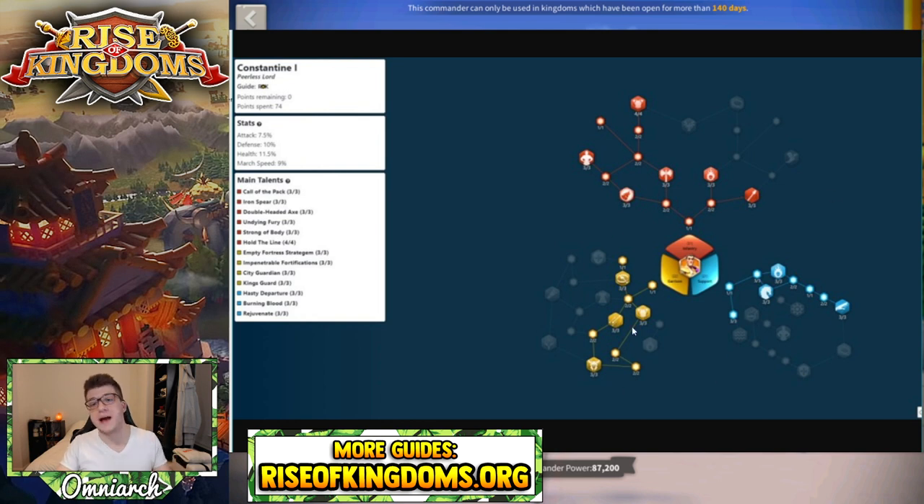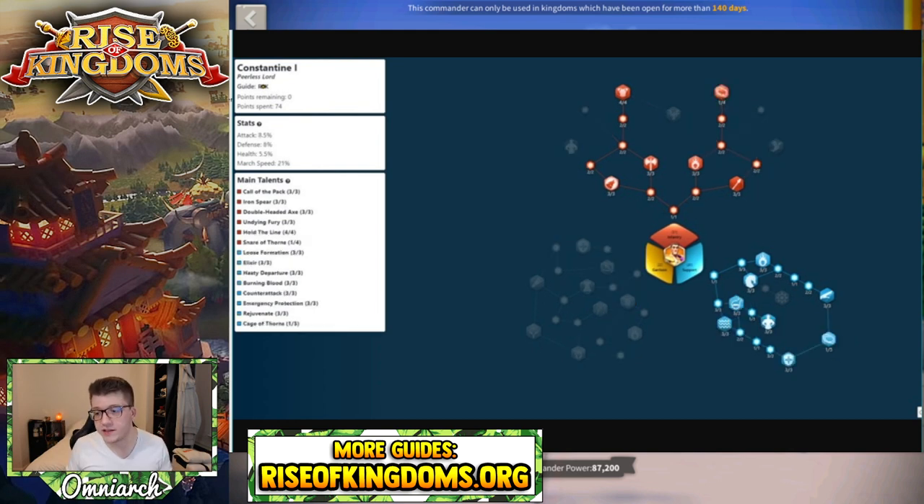The next build is for canyon use. You pair Constantine with either Joan, Mulan, or another support commander like Cleopatra — mainly people do this with Joan. You put Constantine and Joan in front of an Ethelfleid/Isong Yay pairing. This build capitalizes on the slowdown from Constantine's talents, which lets Ethelfleid and Isong Yay behind you deal crazy damage to the slowed targets.